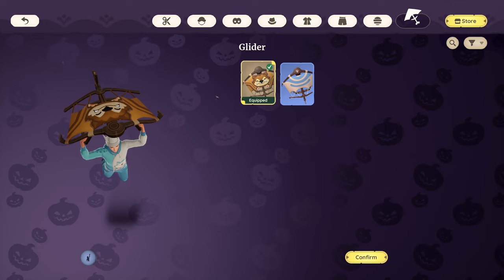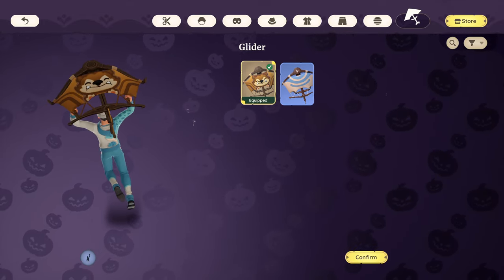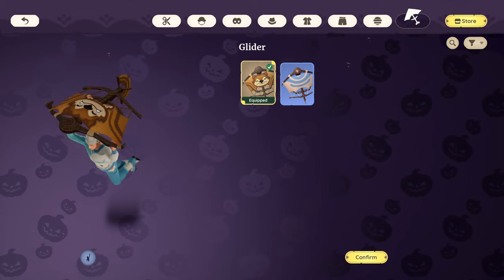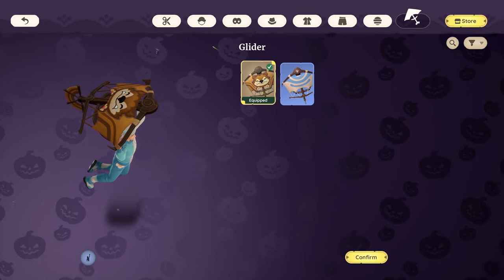Then there's a Chapa-themed glider. Once you've played a bit, you can unlock a glider in-game to help you traverse gaps and similar. Once unlocked, you can replace the default glider design with this much cuter version.